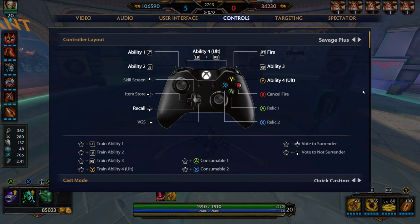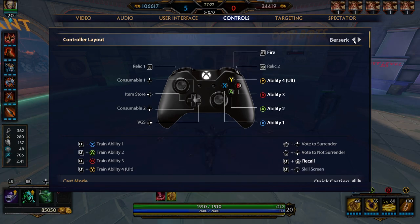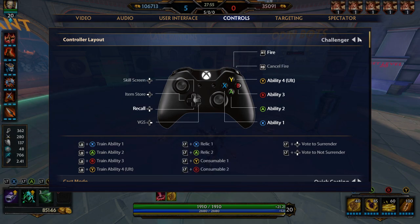Now let's get into the actual control settings for controller — that's what people are really clicking the video for. Personally I use Savage Plus. By default I believe the game is set to Berserk. The only problem with Berserk is that it has all your abilities mapped to the face buttons, and that's a problem because you generally have to look around with your right joystick. When you go to press an ability, you take your thumb off the joystick, and for that brief second you're no longer aiming. So it can lead to missing a lot of key abilities.